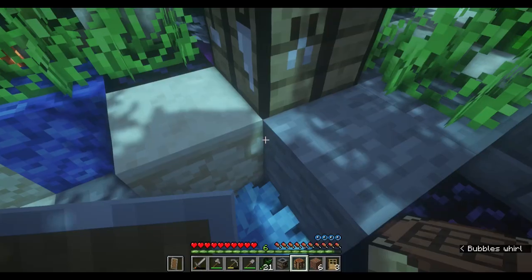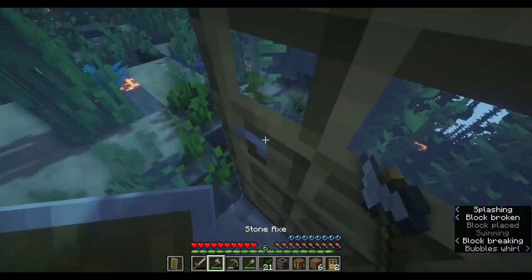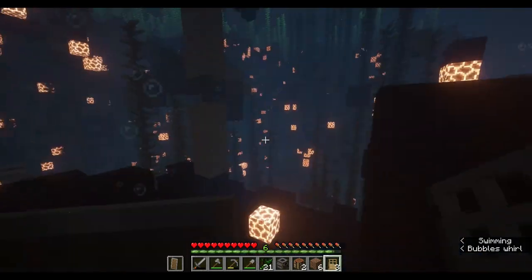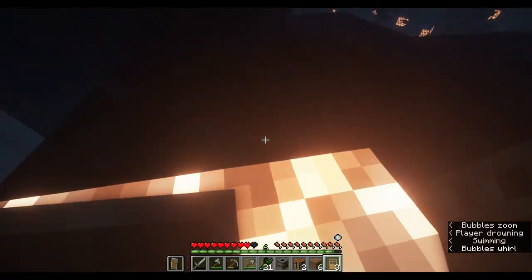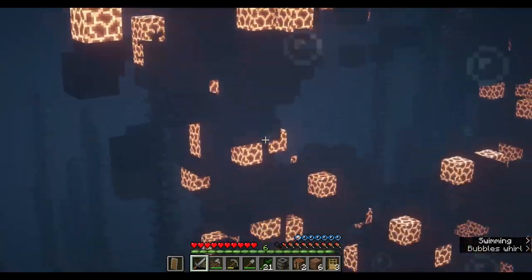Let's actually make a door — a couple doors — and then we can breathe underwater. That's actually pretty smart. Let's explore for a bit. Dude, this is actually crazy. This generation is insane. Seriously — look at this. This is insane. Look at that.